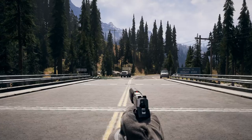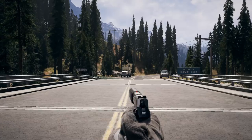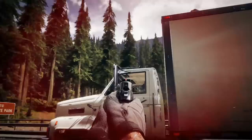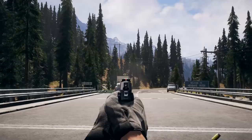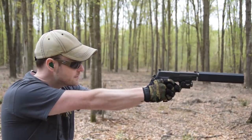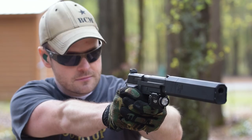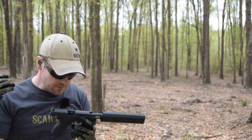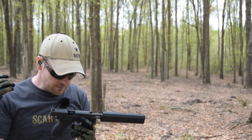Now in Far Cry 5, the 226 is not the first handgun you get — it replaces the 1911 — and one of the biggest advantages over the 1911 is that it has decreased recoil and increased magazine capacity. But just like the one in the game, look how little recoil this gun has. It's a very mild shooting gun because it's an all-metal gun: aluminum lower, steel upper, steel slide, firing a relatively mild cartridge, 9mm Parabellum.